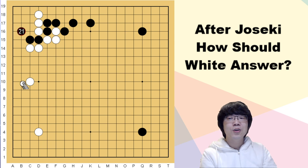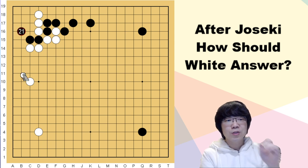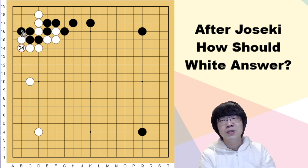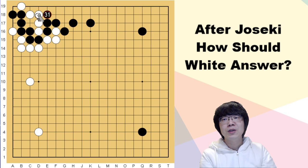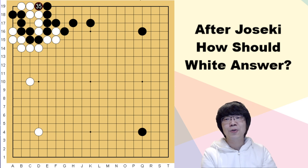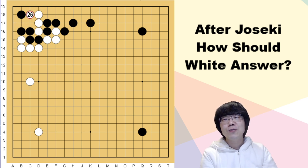Black just has to defend with tiger's mouth, then it's time to punish. You can atari and block. Black has only one method — black has to stretch here. But this time we shouldn't make one mistake: this atari is a very bad exchange. After exchanging, you have a cutting point. If black jumps here, it's big trouble. Even black can play here first, and white has to surround — watch the result: seki. And even black is sente, so this is not okay.